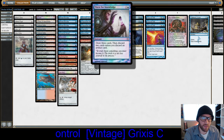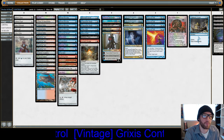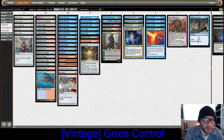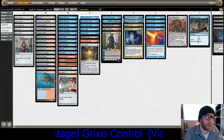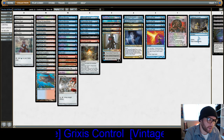Thirst for Knowledge and some more draw: two Dack Fayden, two Notion Thief — we can combo there, targeting them with Dack Fayden and they discard two while we draw two. We have two Jace, the Mind Sculptor, and one Treasure Cruise for extra card draw.